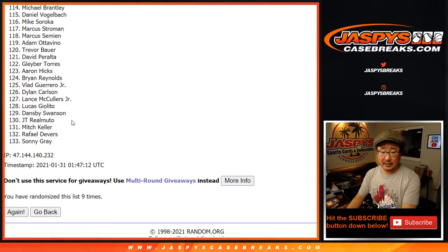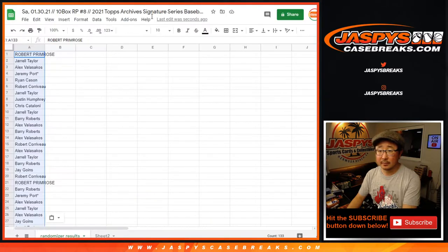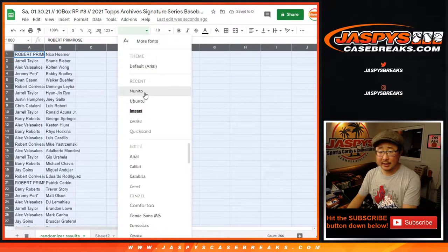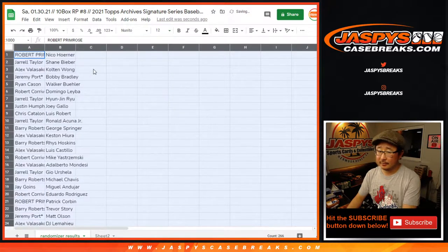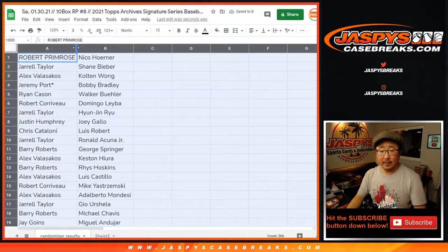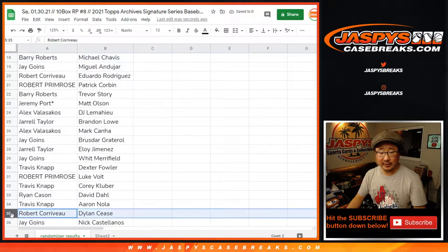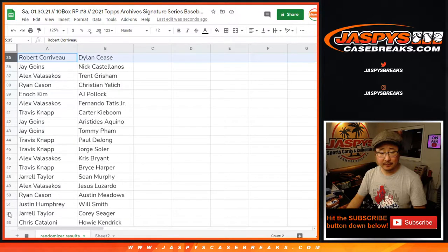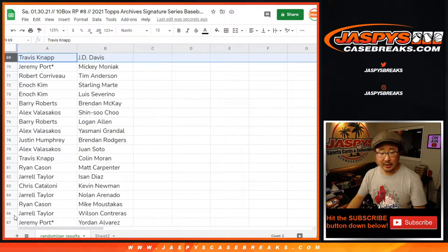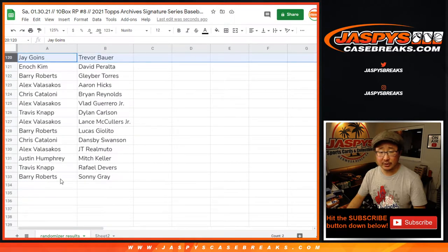After 9 randomizations, we've got Nico down to Sonny. They scramble, they hustle, they close. We've got Sonny on the causeway. Just to show you how the randomizer worked out, just as is. Then I'll alphabetize by your first names in just a second.